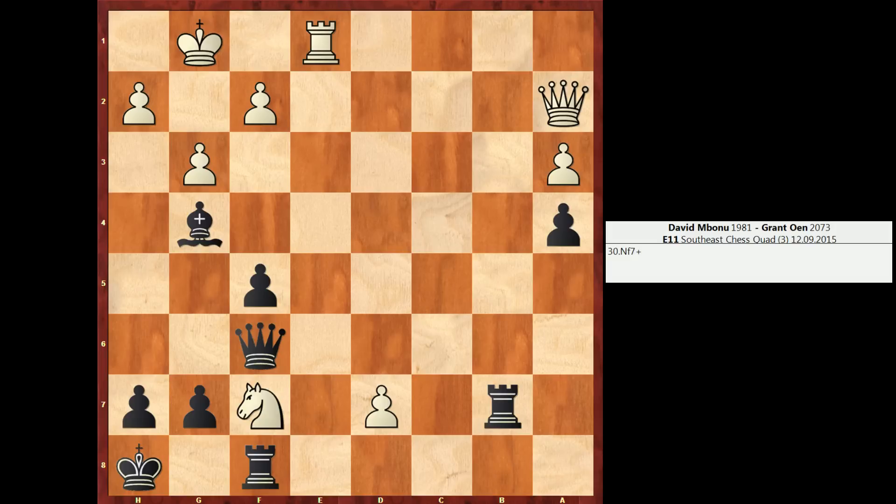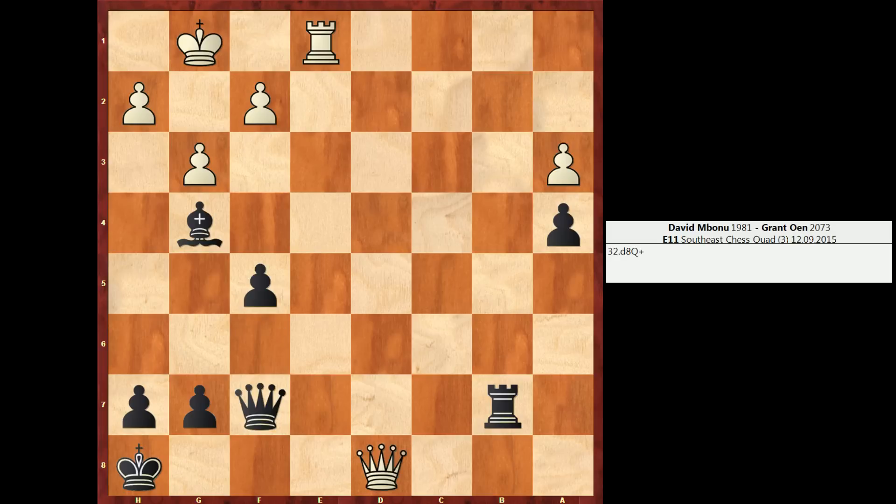Knight f7 check. The issue here for black is that this knight cannot be captured. If rook takes f7 — you can pause your video if you want and try to figure out how white should play — the answer is queen takes f7. This move completely wins for white. If queen takes queen, white can check, promote, black blocks, and now the killer move rook e8. Black can give a useless check on b1, white will escape to g2, but black is just getting mated or losing his queen and then shortly getting mated.